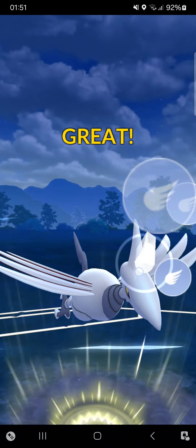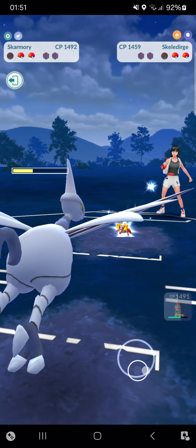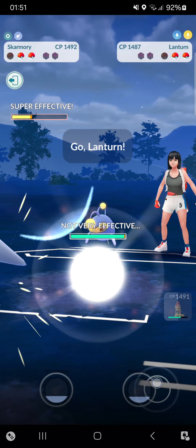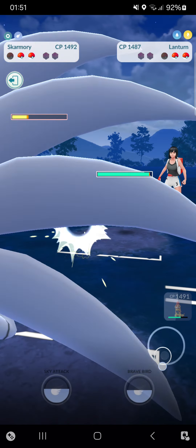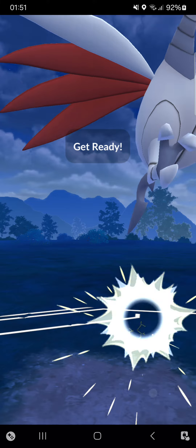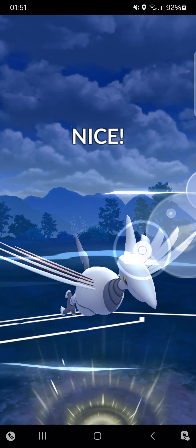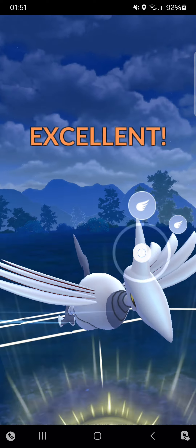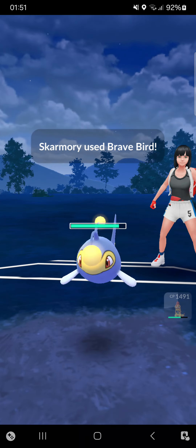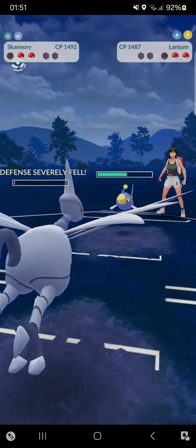Opponent has a Lanturn - why do we see a Lanturn right now? And there's still a Gligar in the back. I think I've lost - I have to commit but I absolutely cannot win this. Really nice play by opponent, just had a better team against me.